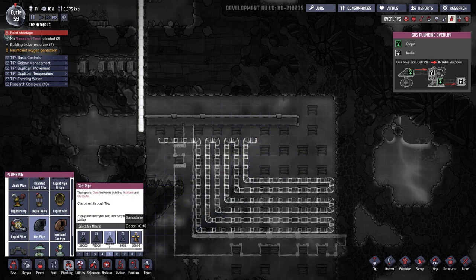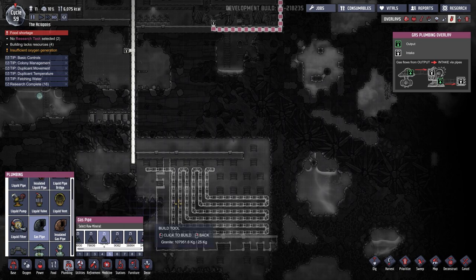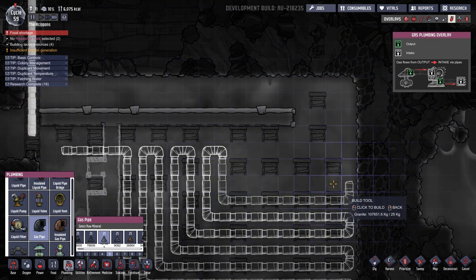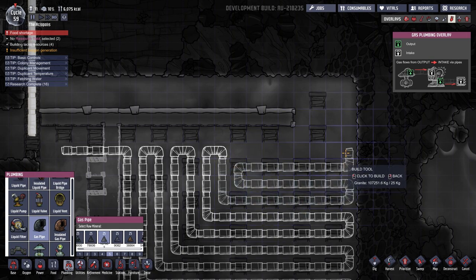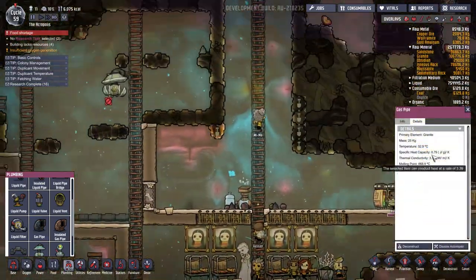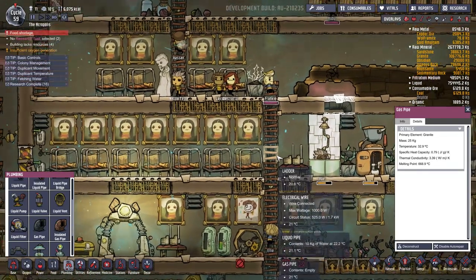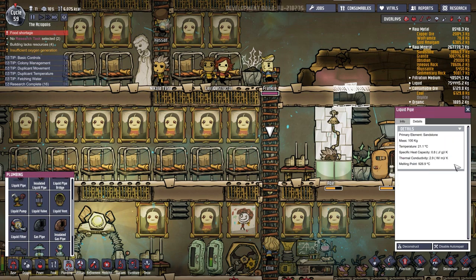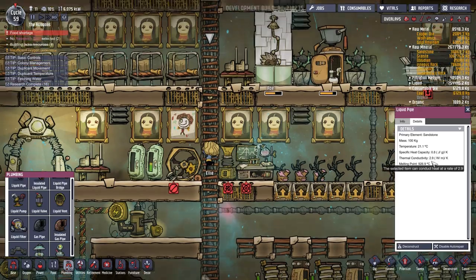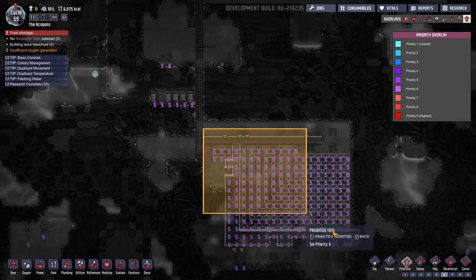It's very important that we make our pipes out of the correct material. We can't make our pipes out of copper — copper would probably be the best material if we could use it, but we cannot. So we'll just use granite. Granite has a specific heat of 0.79 and a thermal conductivity of 3.39. If we compare that to sandstone, it has a slightly higher specific heat but less thermal conductivity. So yeah, we probably want to use granite over sandstone.